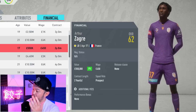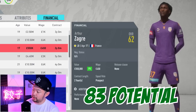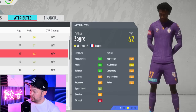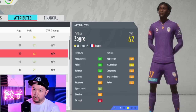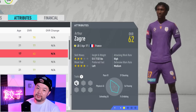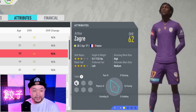For the cheapy option, we have Zagre of PSG. He starts out at 62, has a base potential of 83, and has a paltry starter value of 550k. His technical stats aren't great, but he's got pretty good physicals with dark greens in acceleration, agility, and balance, which will allow you to scoot around players and take the ball off them. He does possess a four-star weak foot, although he is 5'6", so he is susceptible to back post headers. But you get what you pay for.